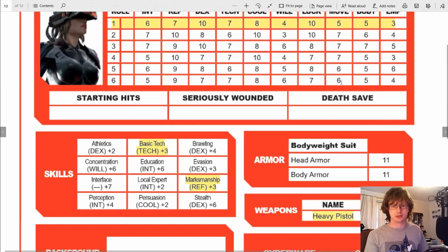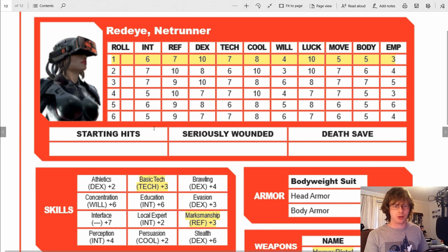If you have a tech in your party, they might be able to patch it up and get a couple of points back. I took 5 points of damage. My body stat is 5, which means I have 25 hit points — I'm now down to 20. I am classed as lightly wounded. Because I'm still above half HP, I don't have any penalties.